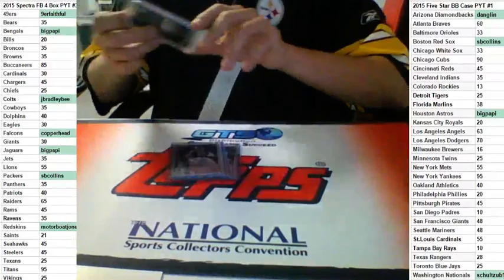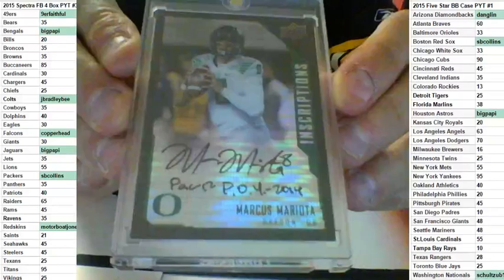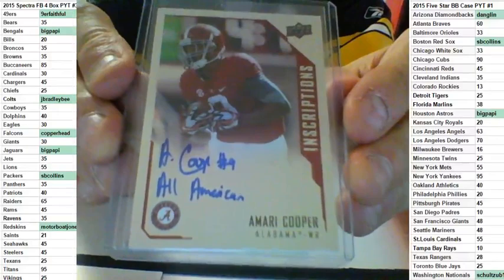Look at this card, man — even though I can barely think straight right now with that Steeler game. Look at this card, dude. This was in the last two boxes of Inscriptions, other than the mixer. Number to 25, Black Ink — unbelievable. Look at this card. This is the second pick. This is an eight-spot hit draft — I have two boxes, four people took two each.